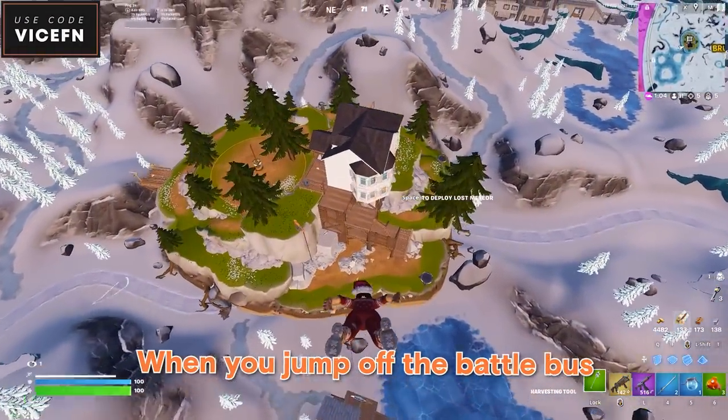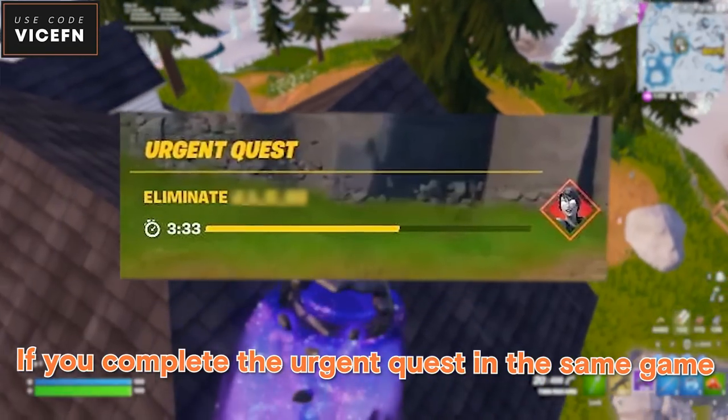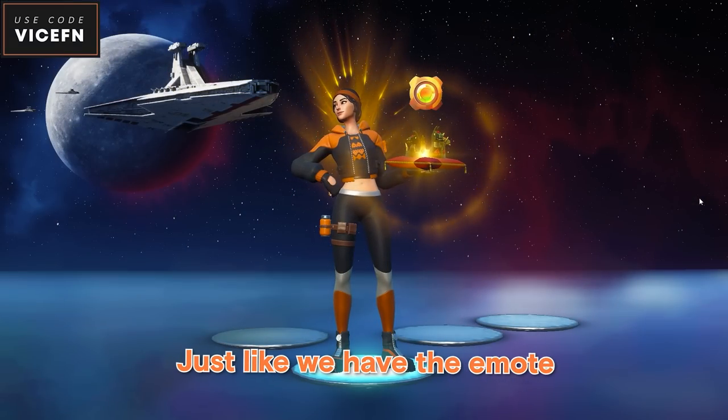Now for the free rewards — when you jump off the battle bus in a ranked game, you'll be given an urgent quest. If you complete the urgent quest in the same game, you can unlock some free rewards, including an emote that shows off your current rank, just like the emote we have for showing crowns.